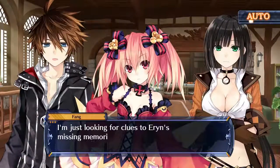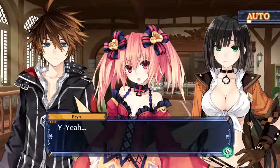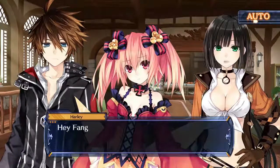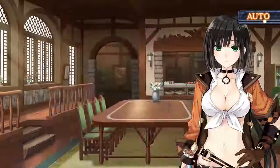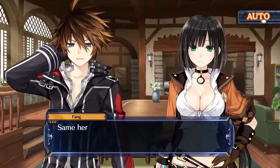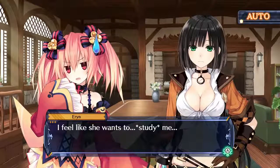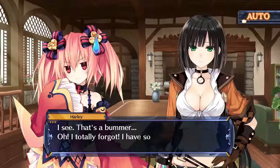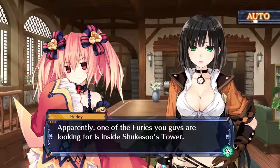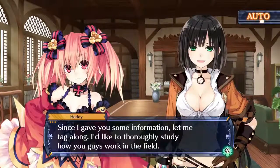I'm just looking for clues to Aaron's missing memories. Missing memories? Wait, are you saying you have no memories at all? What a find — I've been researching fairies for years, but I've never met one that was missing her memories. Hey, wanna swap fairies? Harley, don't ask the impossible. There's no way I'd ever want him for a partner. Same here, I'll pass. I feel like she wants to study me. That's a bummer. I totally forgot — I have some good information for you. Apparently, one of the furies you guys are looking for is inside Shukesu's tower. Then we should get going! Since I gave you some information, let me tag along — I'd like to thoroughly study how you guys work in the field.